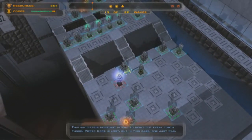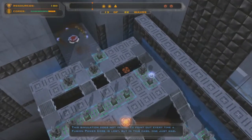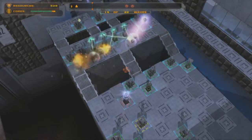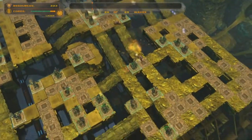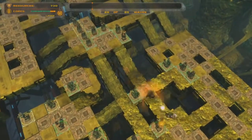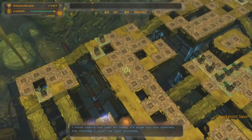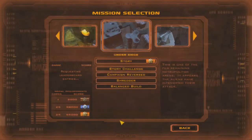This simulation does not intend to point out every time a fusion power core is lost, but in this case one just was. If you have a computer and access to the internet and Steam, I recommend downloading this at once. The faster you play Defense Grid, the more quickly you'll be able to shove cake into your mouth — I hear it's delicious. You know there's a lot more levels and a never-ending supply of aliens waiting to be destroyed in Defense Grid. Play it now.